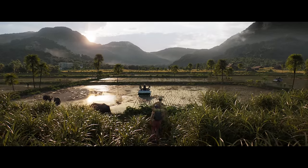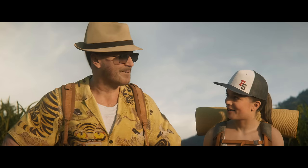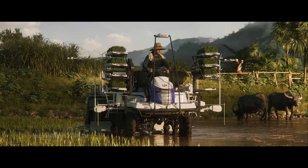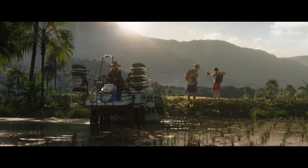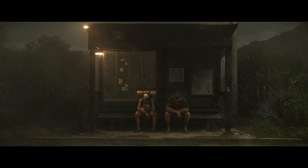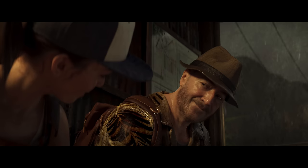The first thing we want to talk about is maps, because we know we're getting three maps at the start. We're going to get the Asia map. As I'm recording this, there's no information and we've seen no pictures really of it. The only thing I've got about the Asia map is the fact that we're obviously going to have rice and everything — we'll get into crops in a second. Visually, all we've really seen is that initial cinematic trailer.